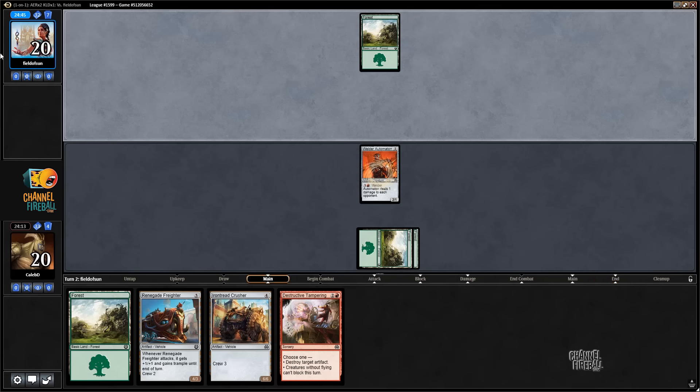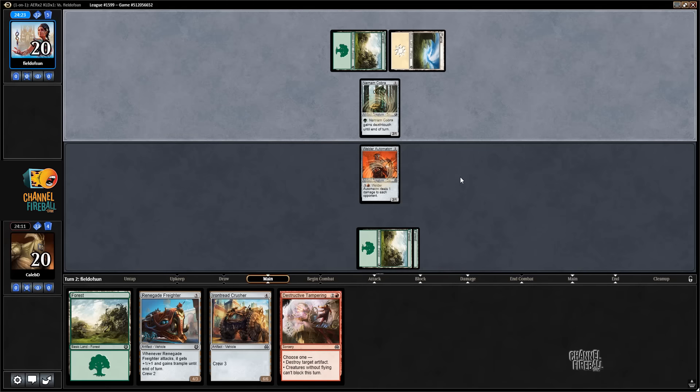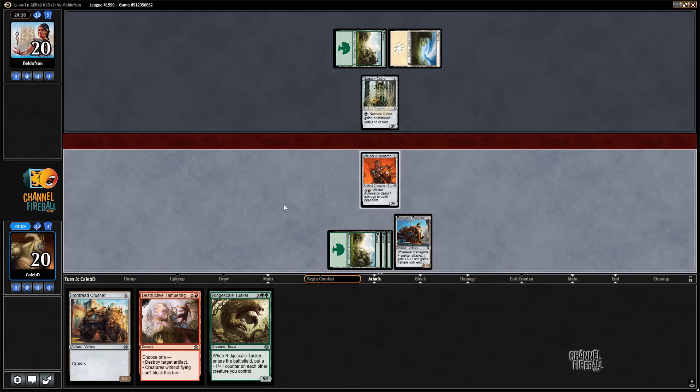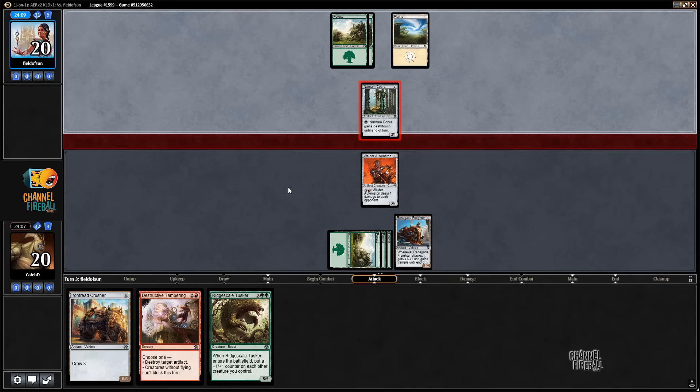Crusher crews opponent's facer, maybe. Opponent also took a mulligan. Not looking to trade two-drops, especially because we have a Tampering, so if we had a red source off the top we can pop Cobra.